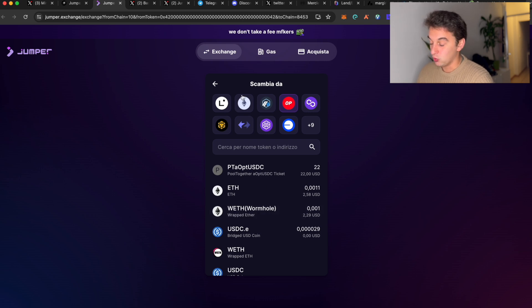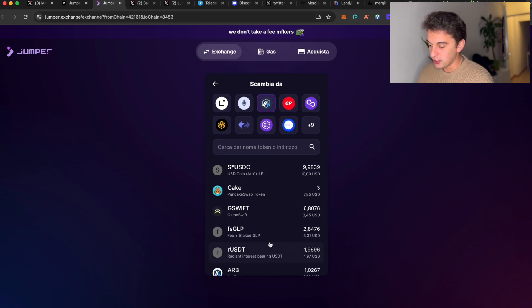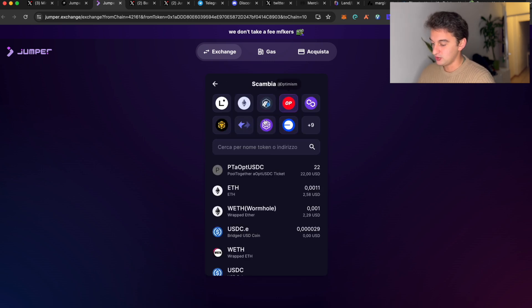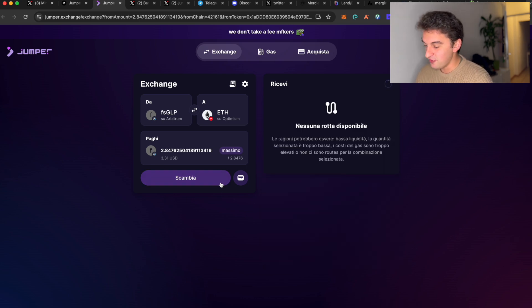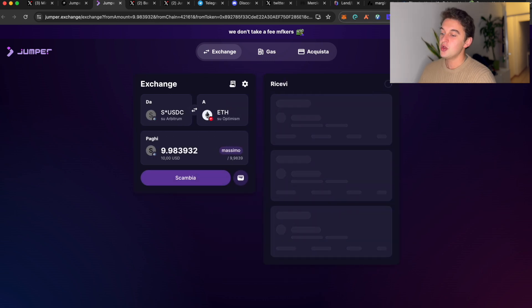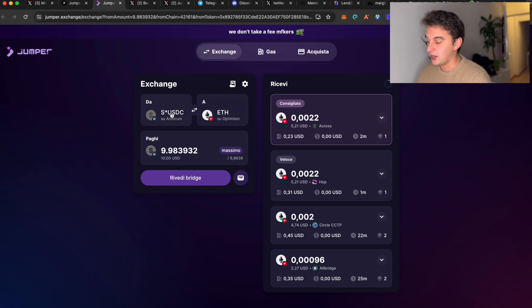For example, take the wrapped Ethereum here — I'll do a Wormhole video soon — or exchange from any of the available tokens. We've got sUSDC with ten dollars, gSwift, and others. We can take one and send it over to Optimism and receive it as Ethereum. We accept the exchange conversion — it's a very nice all-in-one exchange. Some tokens, like meme coins, may have no available route.